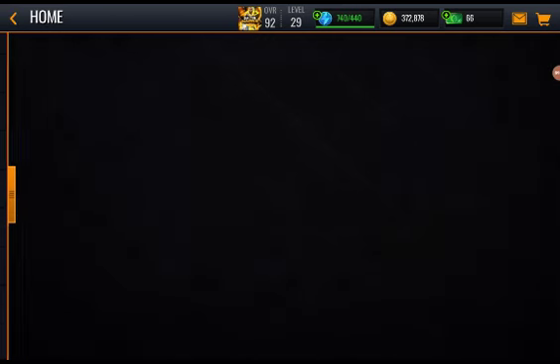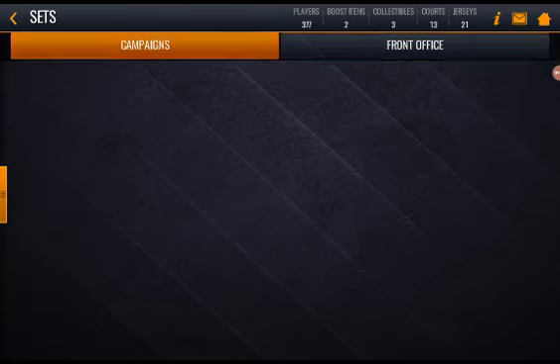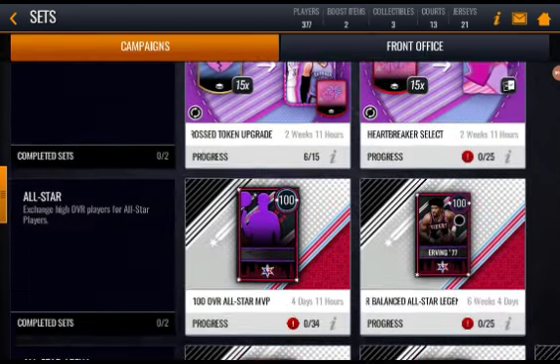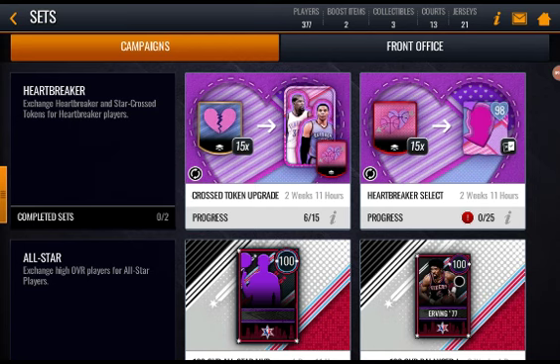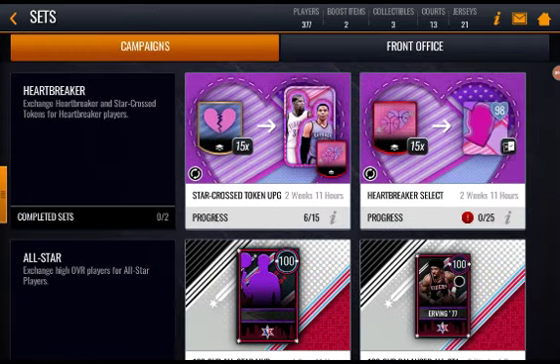Now let's go to sets. You get 15 of these and you can get yourself another pack. You can also trade up 10 89-overall-plus players plus 15 Star Crossed tokens to get yourself a 98 overall Heartbreaker Select player — that's pretty awesome. The All-Star and front office sets are the same as before, nothing new there.